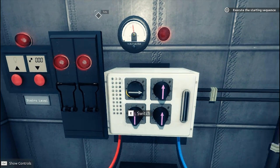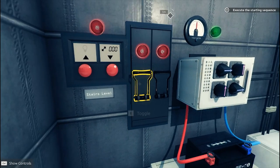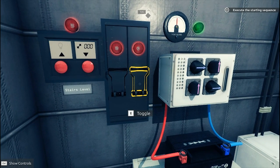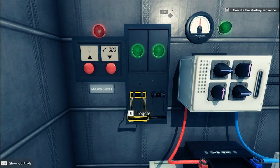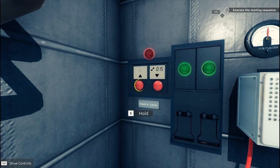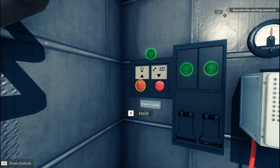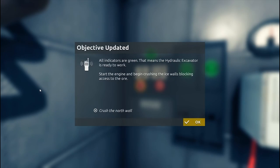We've got to do the whole little puzzle game here to get the voltage right. There we go. Stair level down, up — there we go. The stair level is climbing. And voila — all indicators are green. That means the hydraulic excavator is ready to work. Start the engines and begin crushing the ice walls blocking access to the ore. Alright, now we get into the good stuff. Let's go.